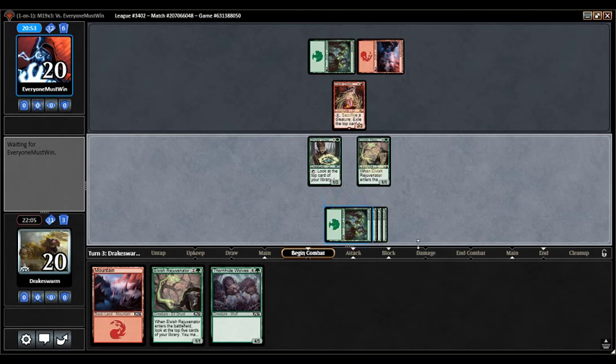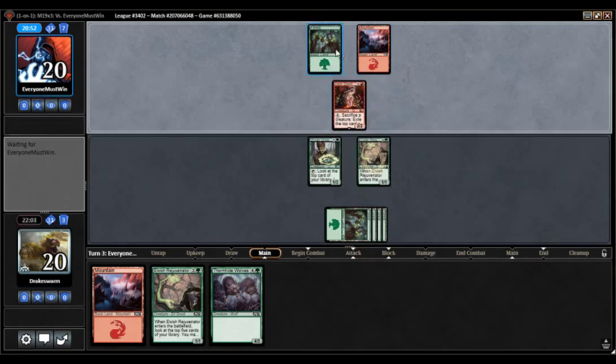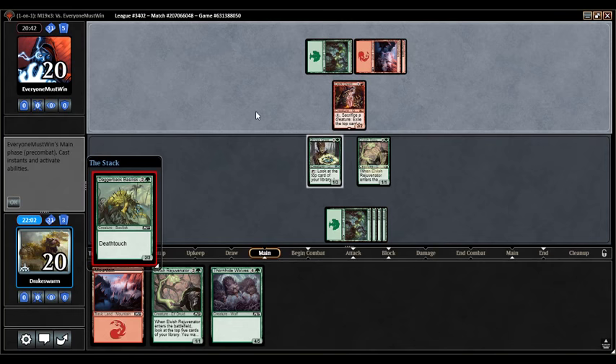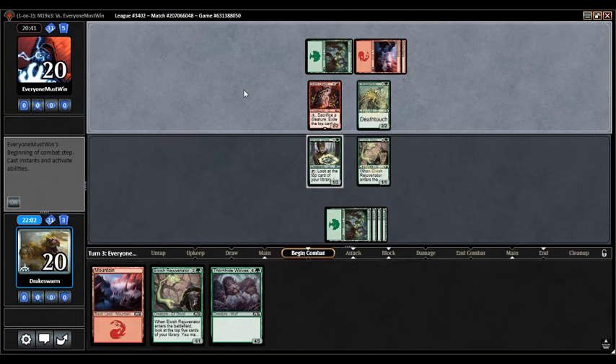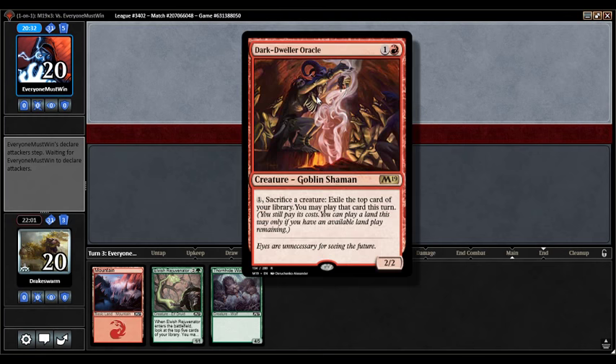I'm just going to keep up Greenseeker and possibly double block this if it attacks. Opponent is a little bit on the slow side as far as their actions go — maybe they have a bad internet connection. We're sending a Runic Armisaur to the bottom, which does work against this — a Removal Spell and an Inferno Hellion. Okay, fine with that. We're one green away from casting a Gigantosaurus.